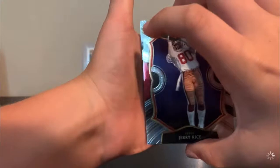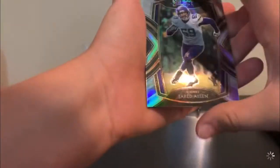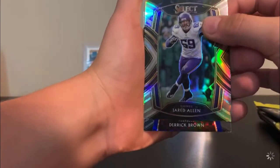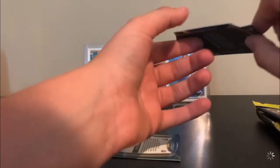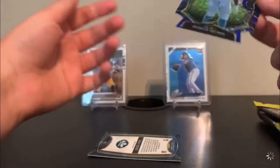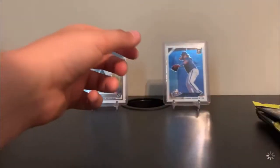Next pack. I got Jerry Rice. Jared Allen — silver. A Derek Brown. I like the way that one looks, I really do like the way that one looks. And then a Dim Dim Dim's concourse.